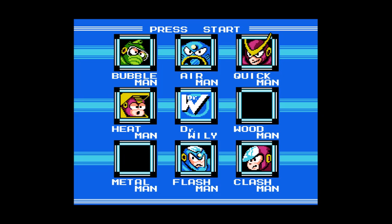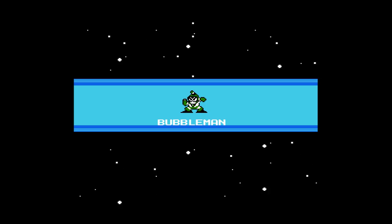Stage Select. So we got Wood Man. Who's Wood Man good against? Was it Clash? I don't even remember. I could use Flash — no, Bubble Man's good for Flash. Metal Man showed me how to beat Bubble Man. I might not even need to know who's weak against what until I face them in Dr. Wily's castle.